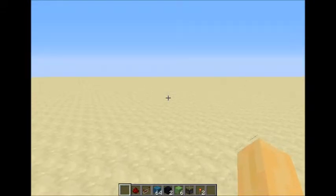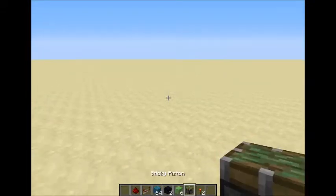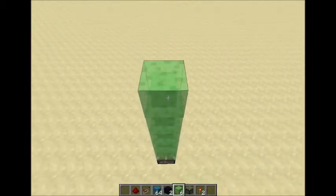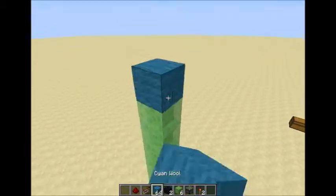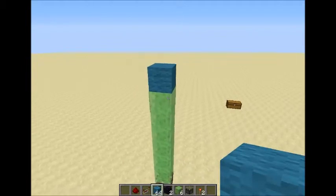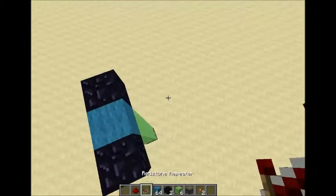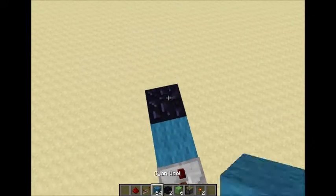Alright, so how do we build this? Very simple. First we grab our sticky piston, we place six slime blocks just here like that, you place your block here, and boom.